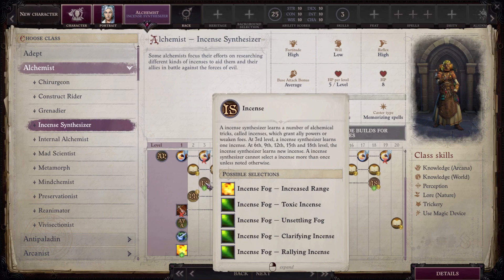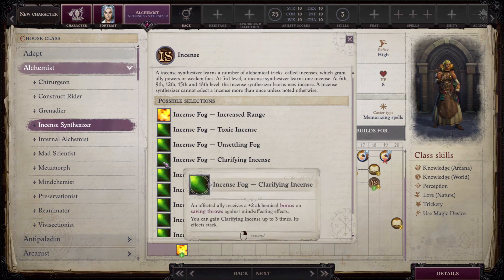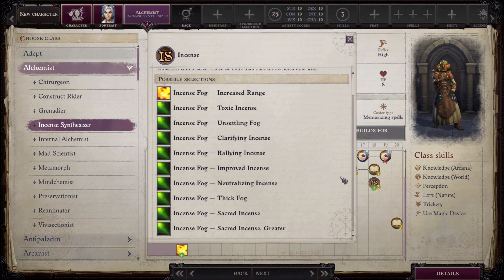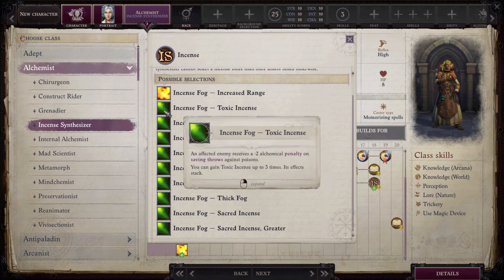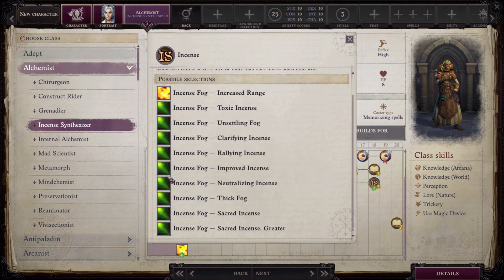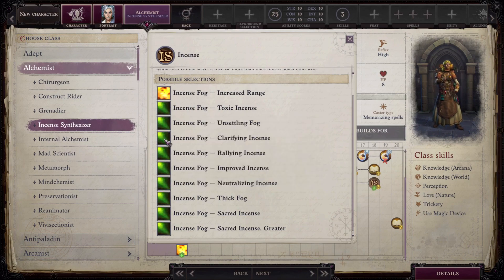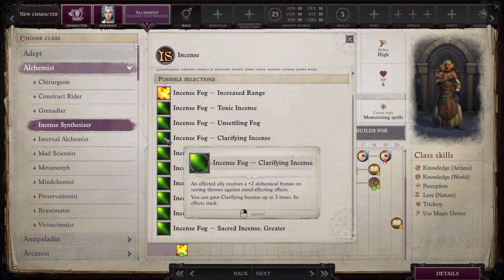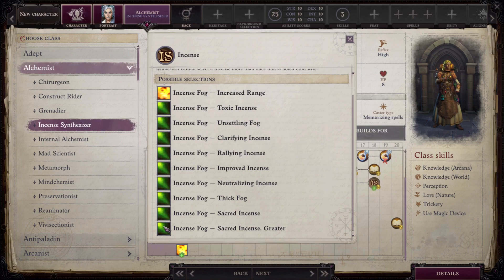You also get various incenses starting at 3rd level and every three levels thereafter. Increased Range expands the fog area to 30 feet. Toxic Incense hits enemies with a -2 alchemical penalty. Improved Incense gives an additional +1 alchemical bonus to attack and damage rolls — stackable up to two times. On the downside you lose your physical Mutagen and your bombs only scale at half rate — every four levels instead of every two — reinforcing the support role.